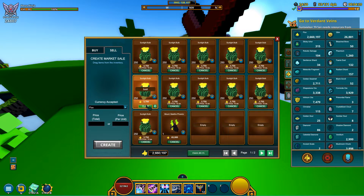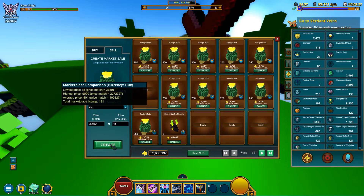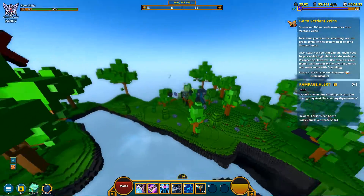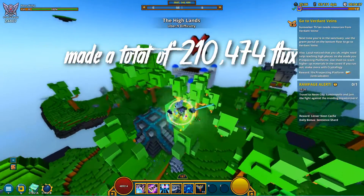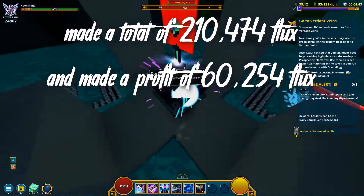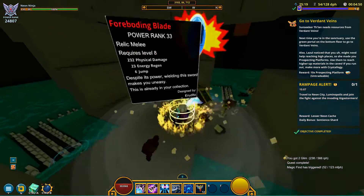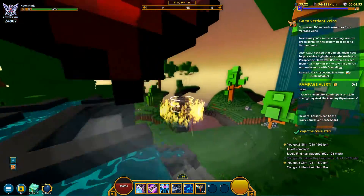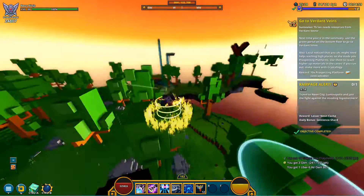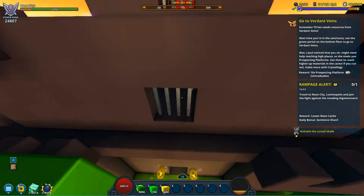I started selling at 15 flux each in stacks of 250. After a while, as predicted, the price went back up to 15 — and actually yesterday it was at 17, so if I had waited I could have made even more. But I made a total of 214,425 flux, for a profit of 60,254 flux from this flip. The reason they were so low is because people farm mass amounts of sunlight bulbs and just dump them on the market for a quick buck — and I'll buy that and make easy 60K off it.